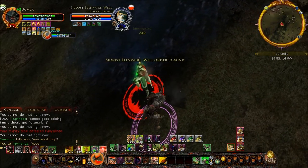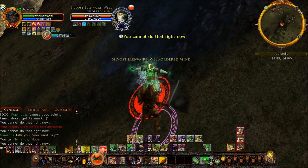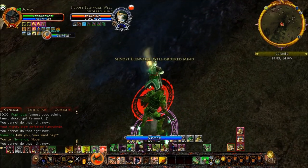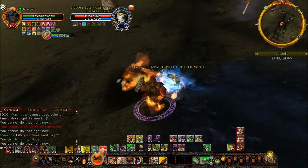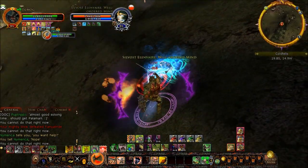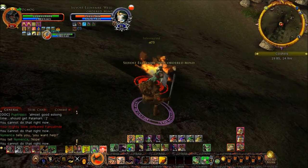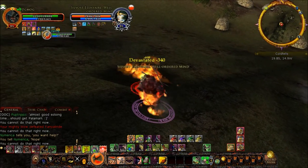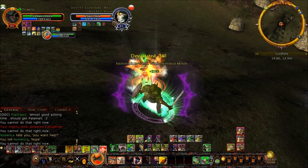He's being very crowd-control happy, but fortunately that keeps my diminishing returns up pretty high, meaning he doesn't get a whole ton of effect out of it. And now the power drain — I don't even care. He failed to have his stun immunity up, and I actually interrupted his power draining.